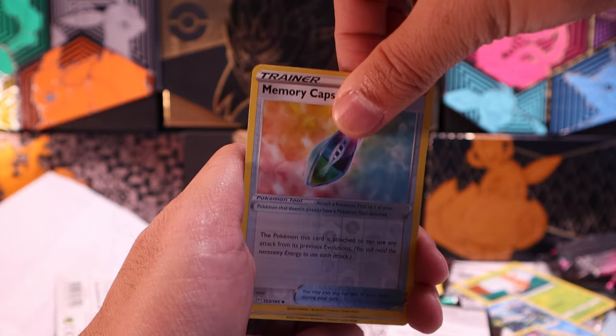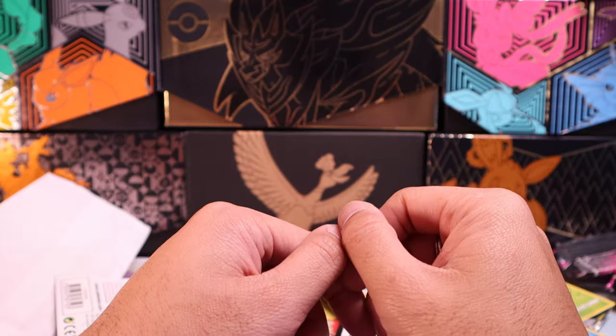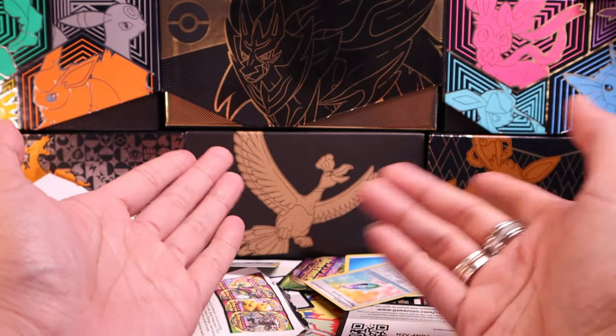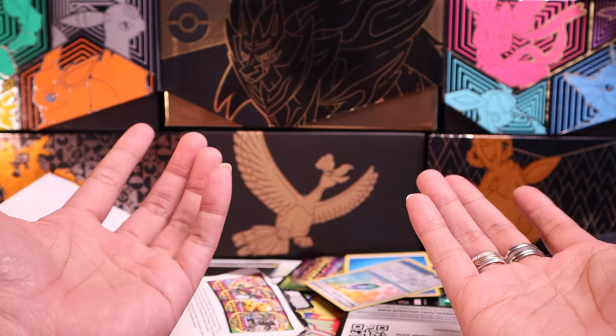Memory capsule. Please — that's not Pikachu. Well, there you guys have it. Hope you guys enjoyed this video, and if you did, drop a like. Comment down below. Let me know what you guys think about these Eeveelution boxes. Also comment down below the name of the Flareon trainer from the Pokemon episode of Eevee Brothers.